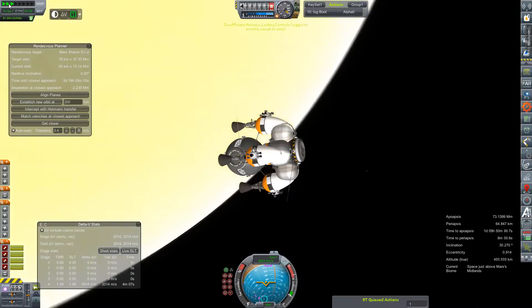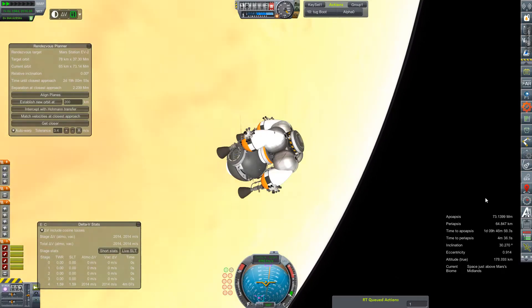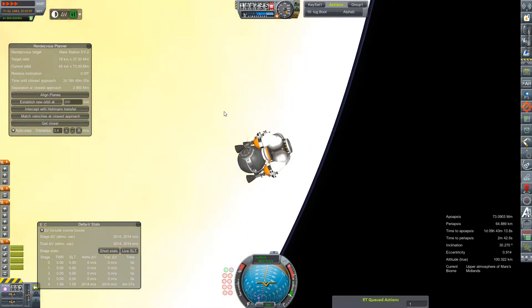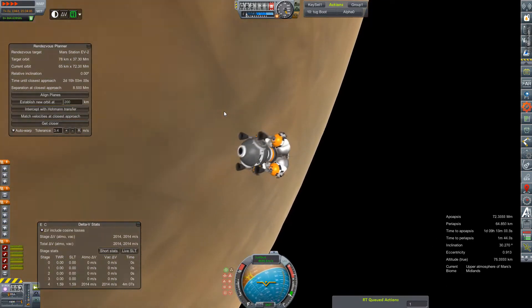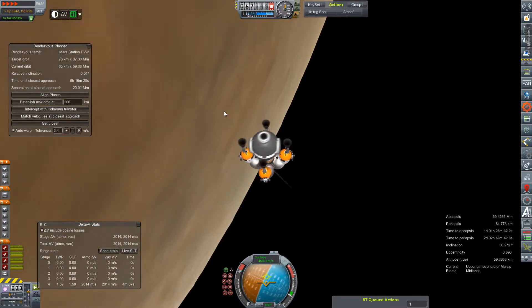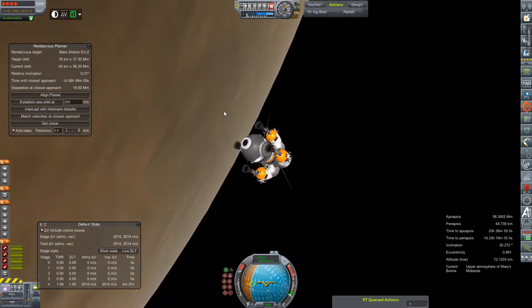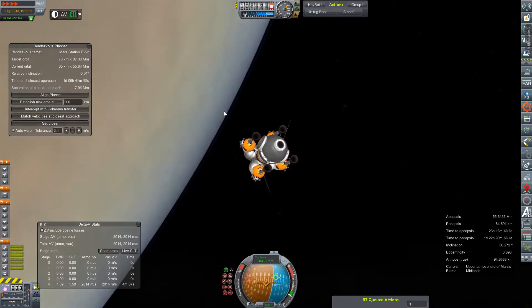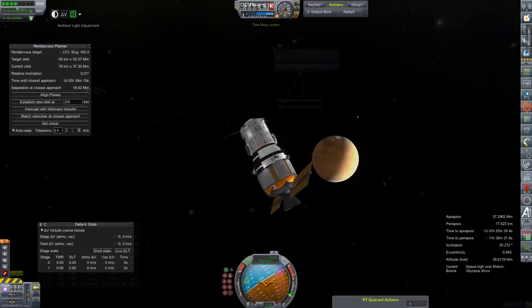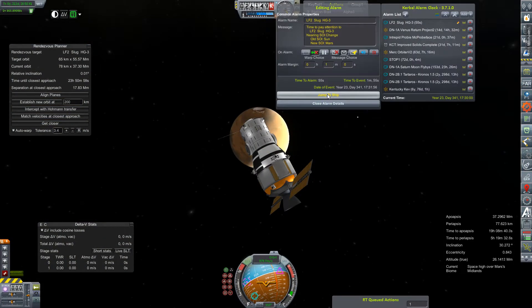Its periapsis is considerably lower, about 63 kilometers or so. I'd like to get some of this done as quickly as possible — it has started to become quite tedious. I wanted to pay attention to this pass because I wasn't sure at what point the atmosphere would pose a threat to the spacecraft, but it seemed to work out pretty well and we got a good decent bit of braking out of it, so I'm pretty happy with this.